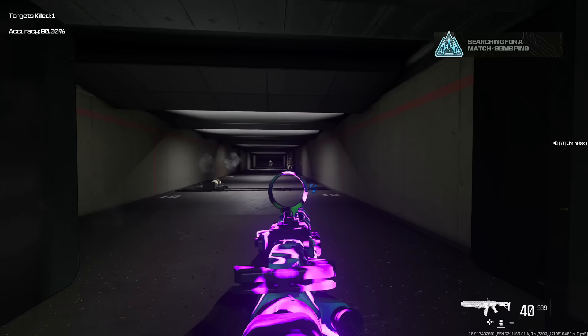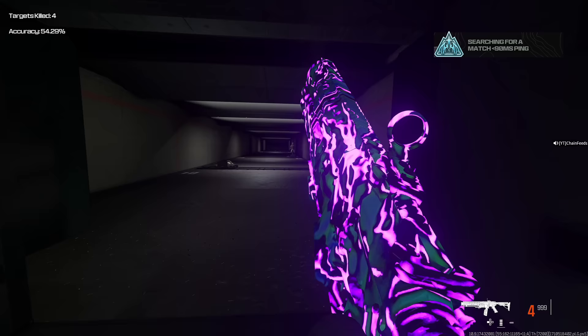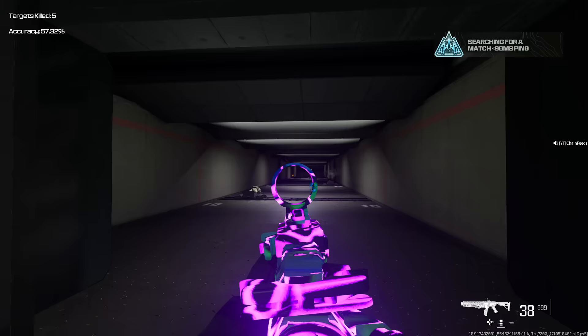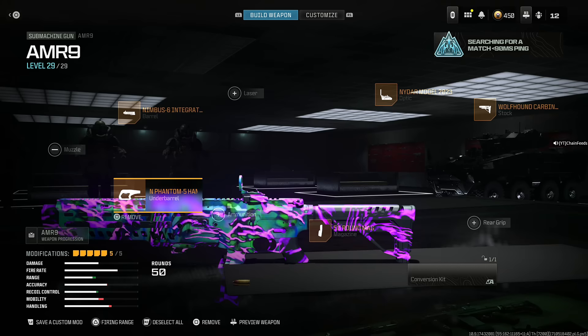In my opinion, the AMR 9 actually gets the job done easier than a lot of other SMGs, because it has good damage at all distances. Some SMGs are only good close range, some are decent mid-range — this is decent at every single range: long, medium, and short. So this is definitely the ideal SMG, and here's the entire class setup for the AMR 9. Make sure you guys are copying this down.